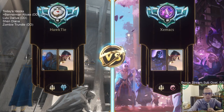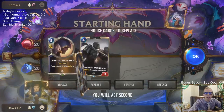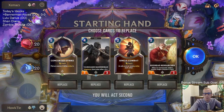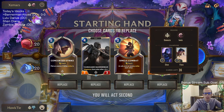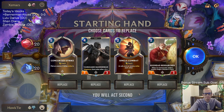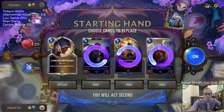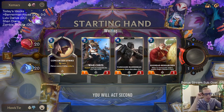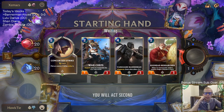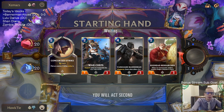We've got a Fiora deck mirror match but they have Shen — the popular Fiora deck right now. I like Egghead Researcher and we want bodies to curve out, but I'm not sure we want a 1/3 body against Fiora. Maybe we should just keep it — I'll feel bad if we don't have anything cheap to play. Looks like we're mulliganing Single Combat for Warshafts.